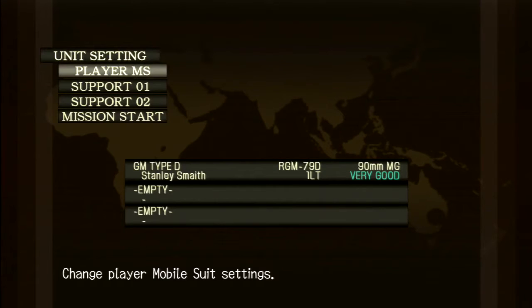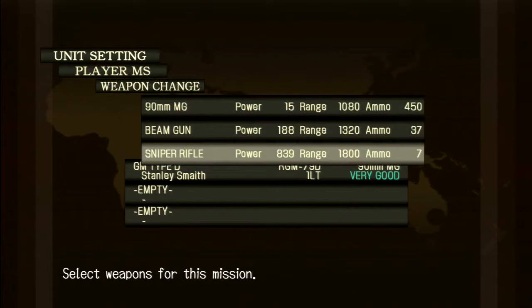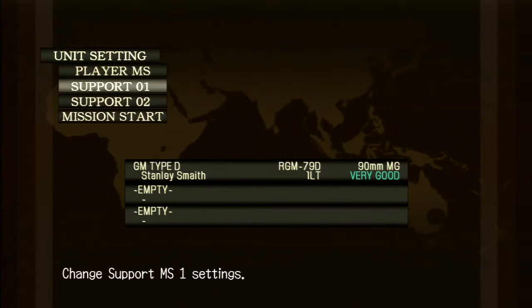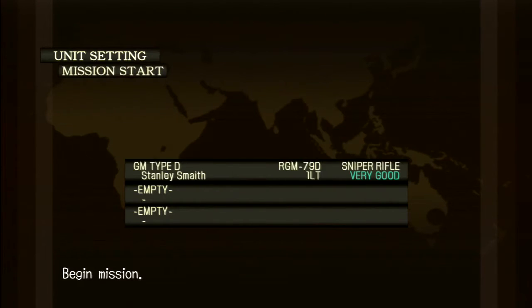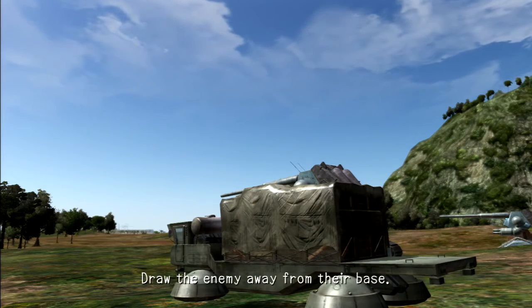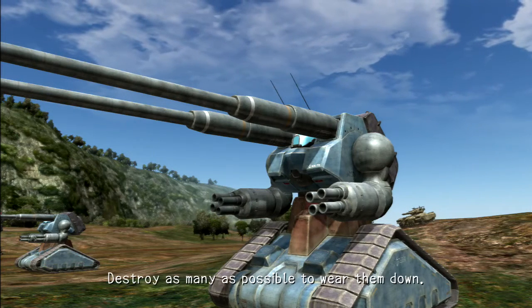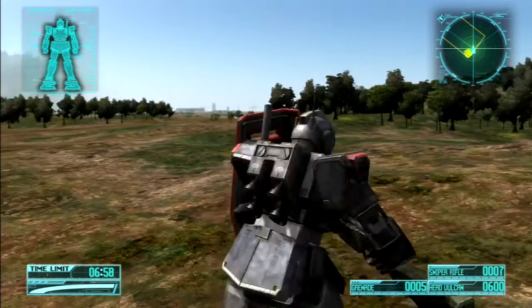We're going to assault the naval base that was giving us problems — go attack through the front door, and here, have a bigger stick. We're taking the sniper rifle, which does about five or six times the damage of the beam gun, with really good range but only seven rounds of ammo — that's going to be exciting. We'll use the sniper rifle on mobile suits and head Vulcans on everything else. Hopefully we don't run out of ammo since we can't bring anyone else or switch mobile suits.